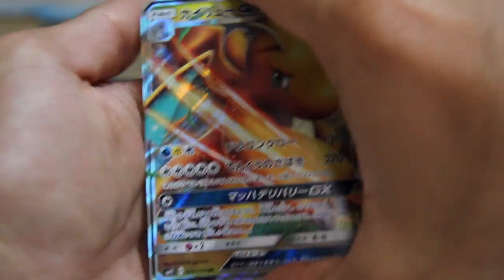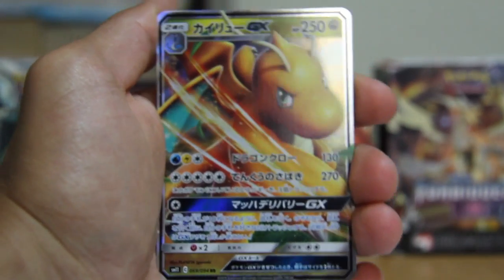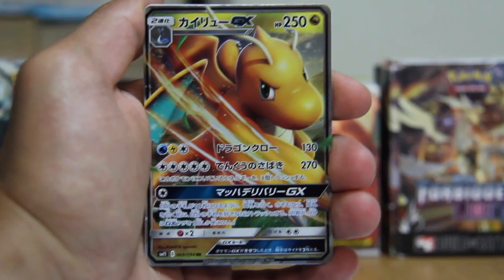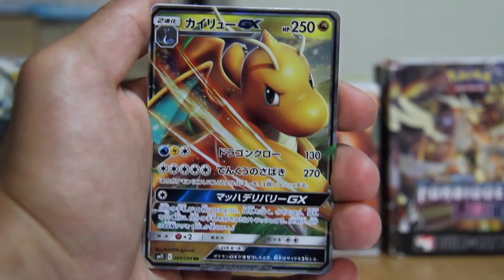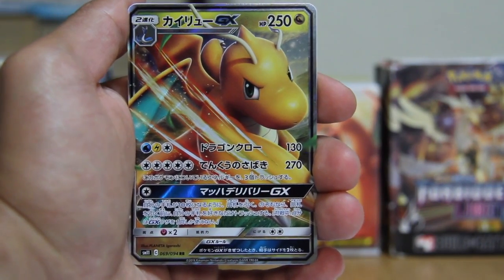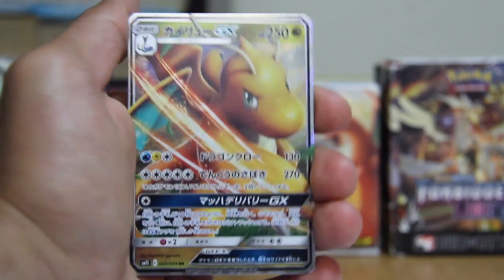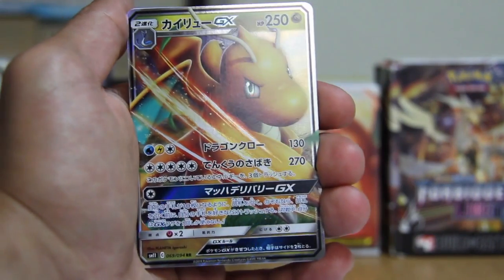And what do we have behind door number one? Oh shit — we have our Dragonite GX! Oh my god, that's a nice one. Not full art unfortunately, but I can't complain, that's a really nice card. Love to see what that 270 damage does, but oh my god — awesome start to this new set!